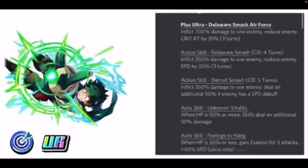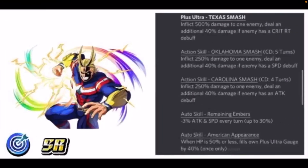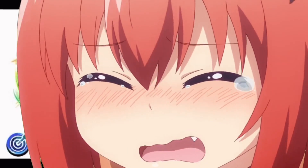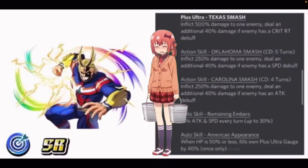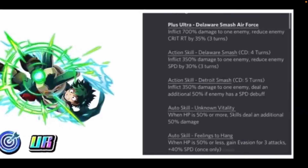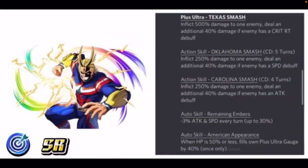Let me know in the comments if you want me to summon or not, and then later on I will summon depending on the feedback from this video. Next, let's move on to SR All Might. He's blue, ranged, an SR, and a free one for this event. So of course his Plus Ultra is Texas Smash — inflicts 500% damage to one enemy and does an additional 40% damage if the enemy has a crit rate debuff. We already see that Midoriya reduces the enemy's crit rate, so these two are meant to work together.